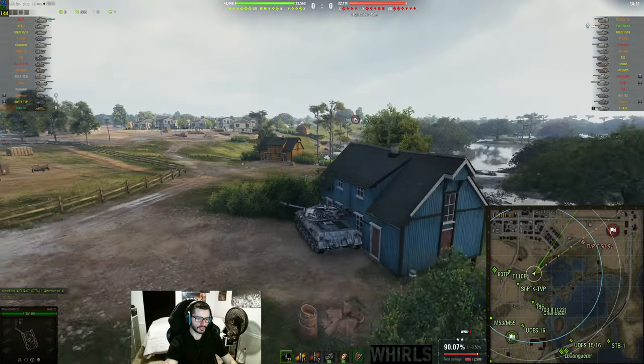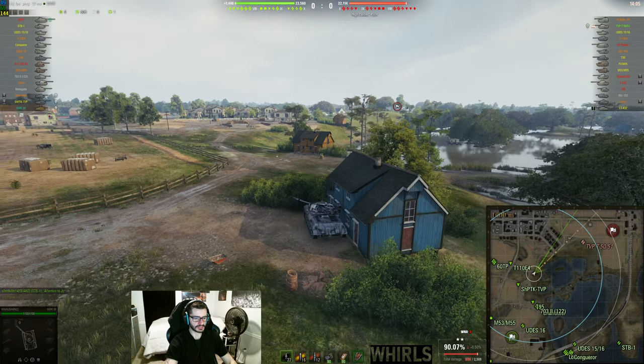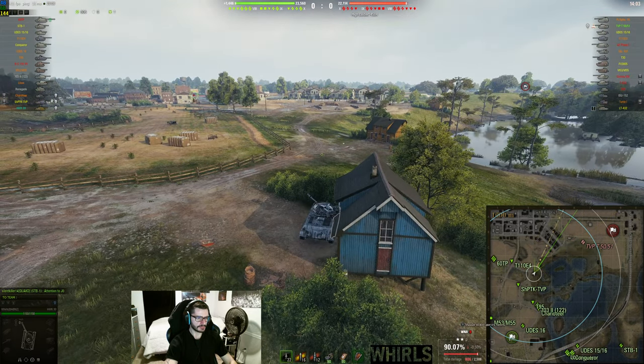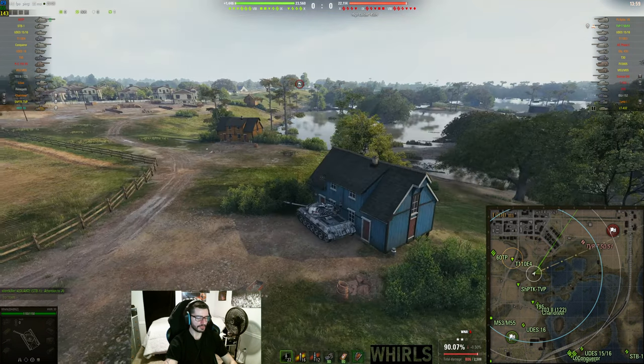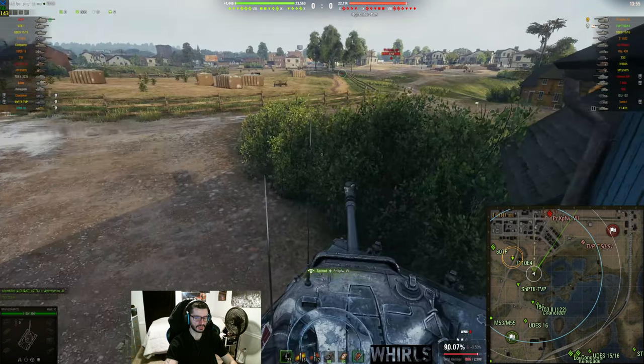But in the Hawk 30, what I'm going to do is take this standard position. I learned of this position from Steel Guts, but really a lot of light tank players now sit here. What I'm doing is waiting for someone to cross here, but eventually I noticed my view range is not really getting this area, so I moved up a little bit.